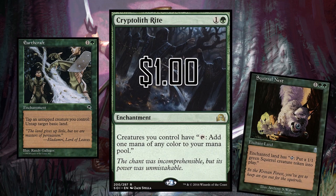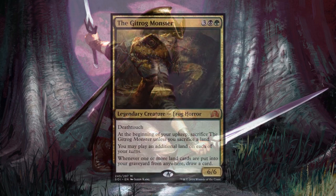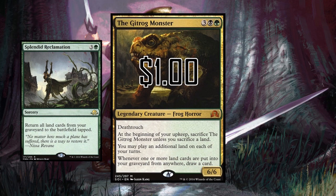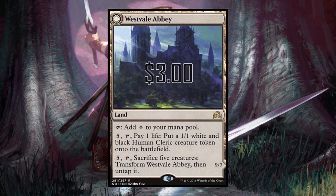Next up is a card that had a lot of commander decks built around it and is now only a dollar — The Gitrog Monster. I don't have to talk this frog up, he's great. Also make sure to pick up a few Splendid Reclamations; they are dirt cheap as well.